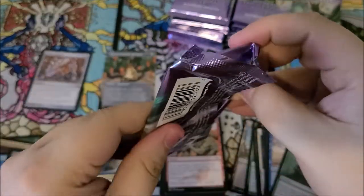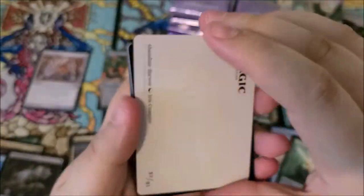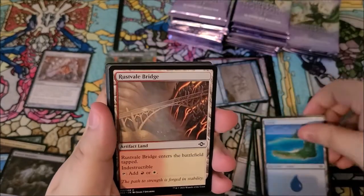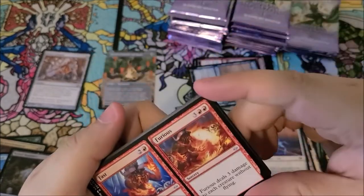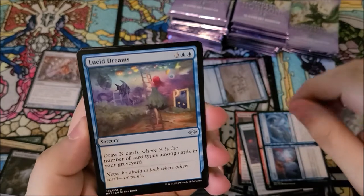No fetch lands yet — I know that's probably one of the bigger things people are excited about in this set. We got an island, a bridge, a slasher, scoundrel mouser. We got set and done, lucid dreams.